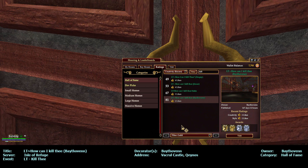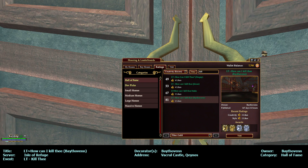Hello everybody, this is Building Inspector, aka Ocarina, aka Oki, and I am on the Isle of Refuge server touring another Deco Challenge house for Looney Tunes Guild, the event Kill Thee — or How Can I Kill Thee — event. This time, Hall of Fame Creativity Recent number 81, LT How Can I Kill Thee. The owner and decorator is Beethoven — B-A-Y-T-H-O-V-E-N-N — it is a cruel castle on the Kino side, and here we go.